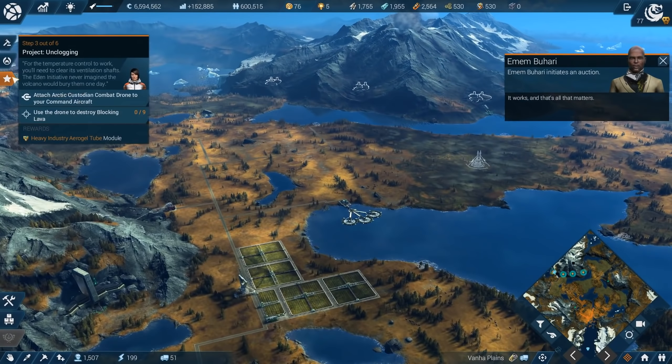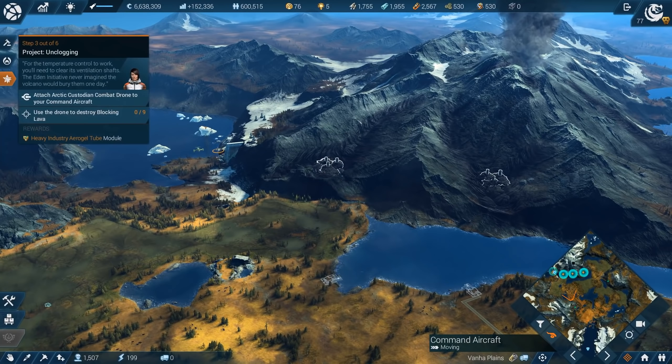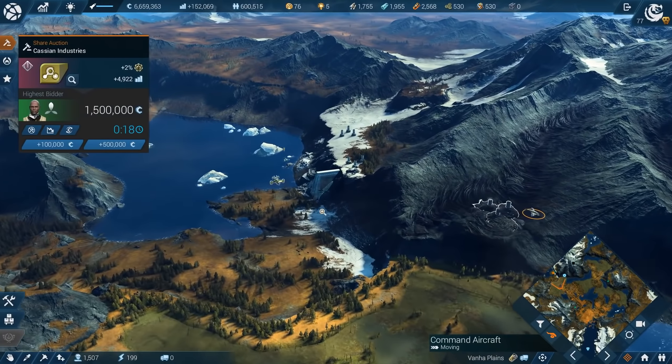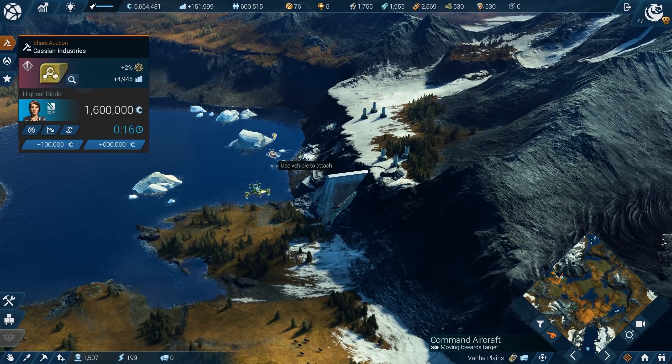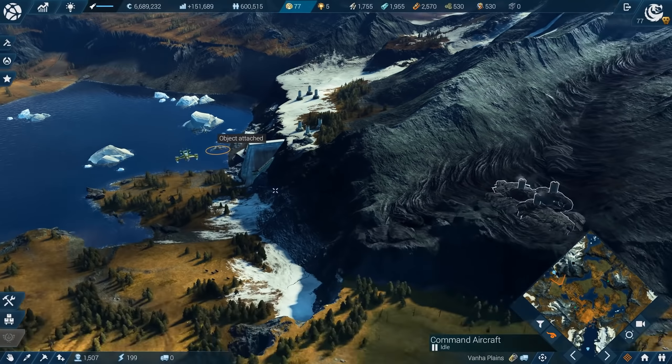Back at one of your planes. We have finished the next step of the project. For the temperature control to work, we need to clear its ventilation shafts. The Eden Initiative never imagined the volcano would bury them one day. We do have a volcano here, and we need to get rid of these blocking lava blockages. Full speed ahead.